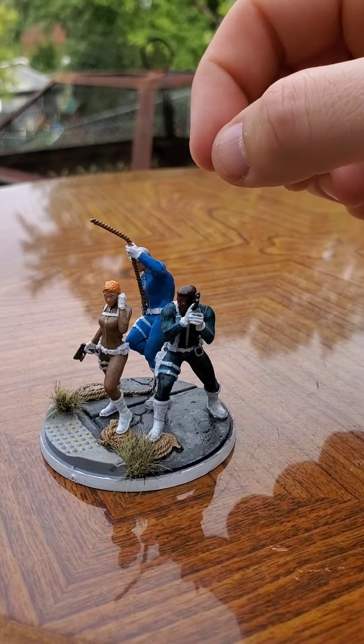Next we have CP55, which is Nick Fury Jr. and the Shield Agents. I went with bright blue and white for Nick Fury Jr. With the Shield Agents, I went for a dark blue, a light blue, and a brown — just to give them some visual variation.